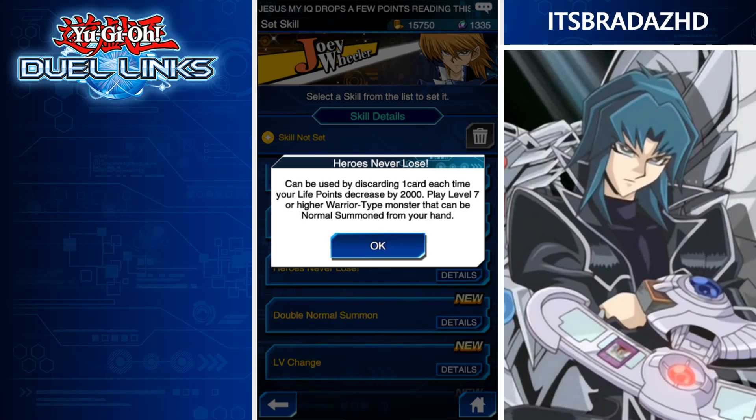Heroes Never Lose — a Jaden skill. Can be used by discarding one card each time your life points decrease by 2,000. Play one level 7 or higher warrior-type monster that can be normal summoned from your hand. This will get you Blade Edge or Elemental Hero Neos — a very easy way of summoning Neos. Getting Neos out on the field sets you up for a contact fusion with things like Flair Scarab, Hummingbird when that gets added, or Ground Mole if we ever get that card. Really cool skill.